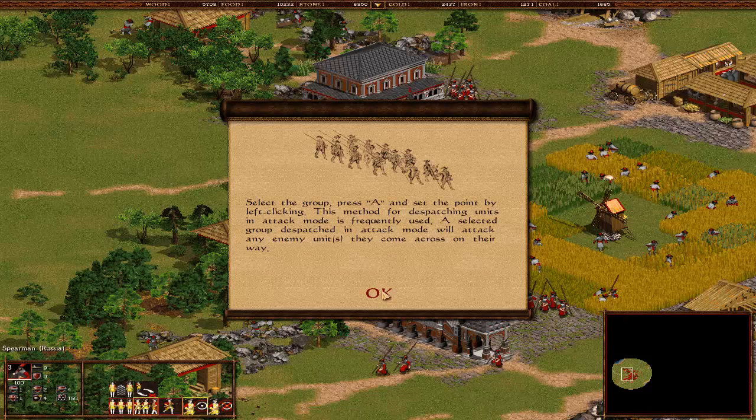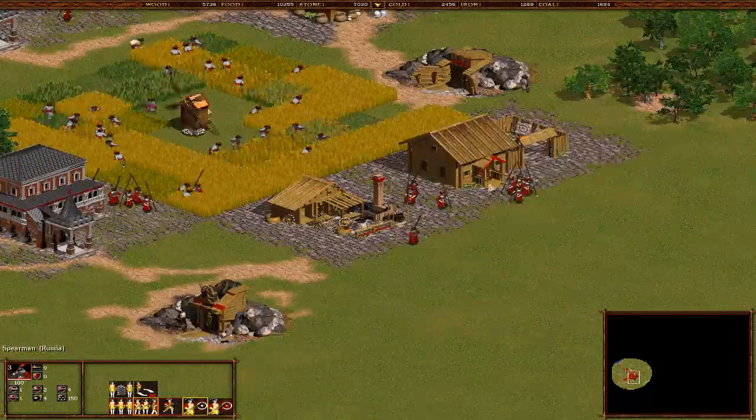Select the group and press A, set the point by left-click - this is of course the auto attack move-attack command. Along that position, every unit will attack every enemy unit that they see. We have guards, we have a bunch of guards actually.